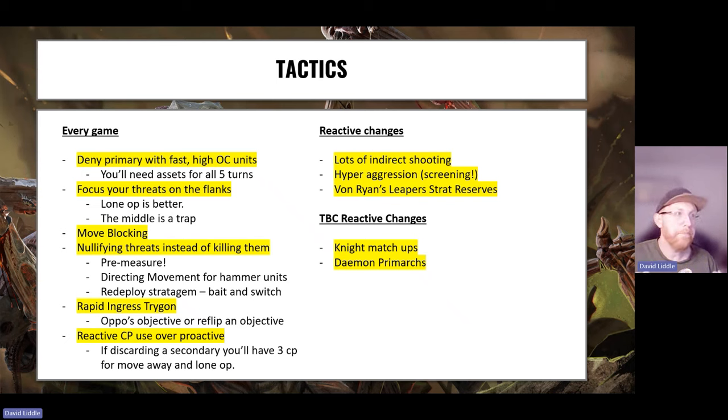Happy Crumping Wargaming does an amazing video called 'How to Never Get Beat by World Eaters Again' — the screening thing is really clever, I recommend it. The Von Ryan's Leaper bomb: if you're going second, start them in reserve. You can say your opponent is going to charge a Neuralictor on an objective — rapid ingress your Von Ryan's Leapers within six inches of the Neuralictor. If your opponent charges, they heroically intervene for free and fight first. That's a swing they did not see coming.